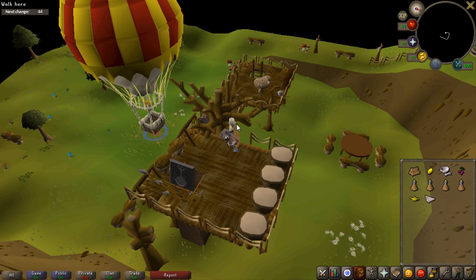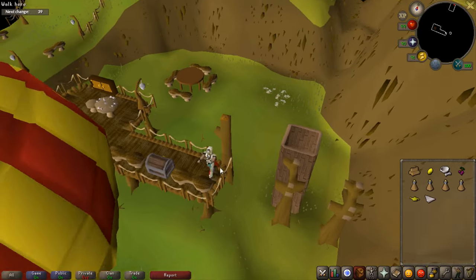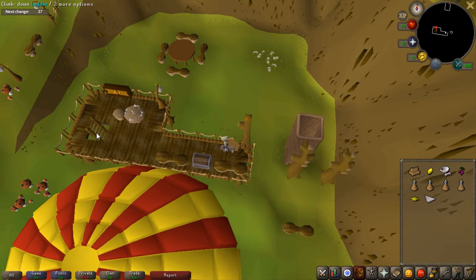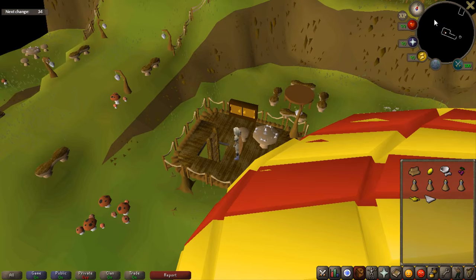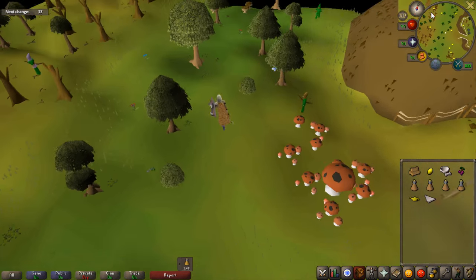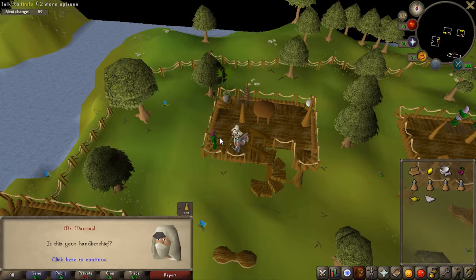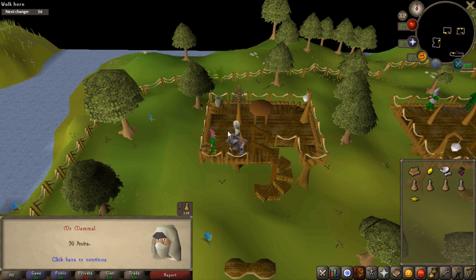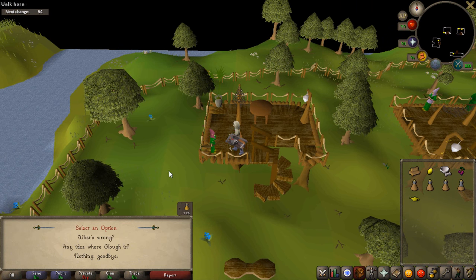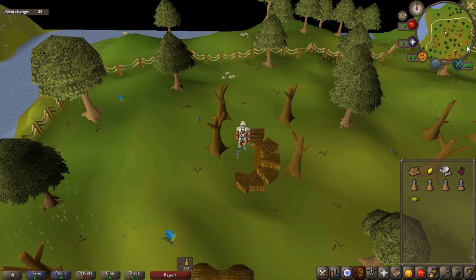After you've done this, you need to go talk to his wife, Anita. Climb back down the tree branch and go to the most northwestern ladder in the entirety of the Tree Gnome Stronghold. Once you are there, go ahead and talk to Anita. When you start talking to her she will begin crying — you don't want to ask her what is wrong. When you get to that part, make sure you ask her if he might be in trouble and that you could help. She reveals that there is a second level to his home.